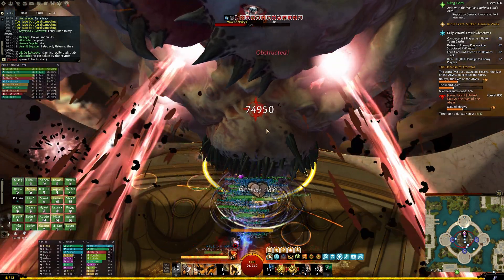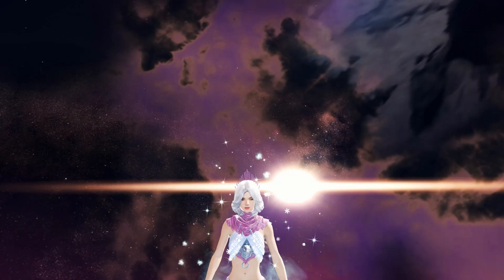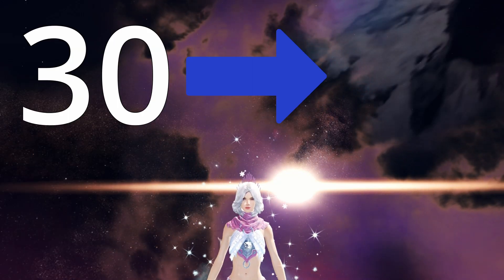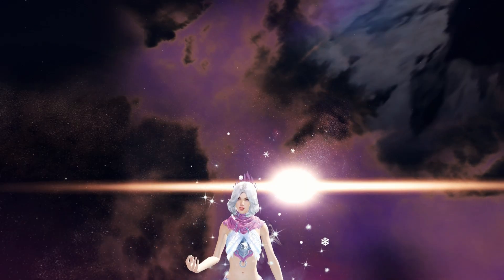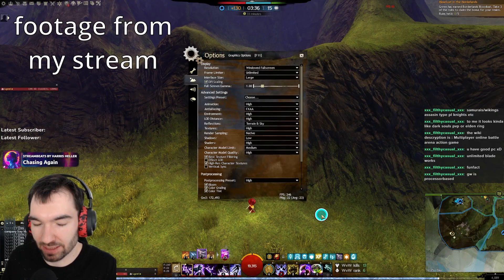Running Guild Wars 2 at 60 FPS in every single game mode is almost impossible, even for high-end PCs. But in this quick guide, I want to show you how you can get the most FPS just by min-maxing your in-game settings and optimizing your hardware if you can do that. There are two points: first, you can maximize the in-game settings, and secondly, you can maximize your hardware settings.